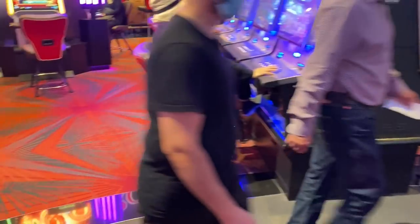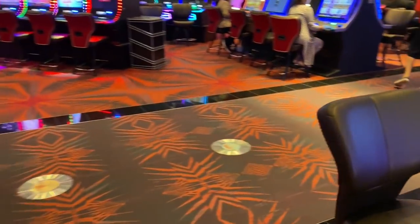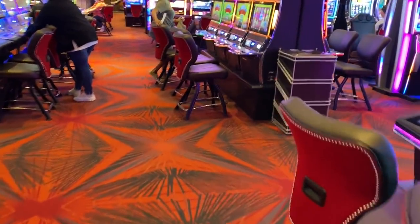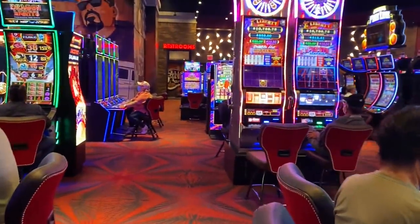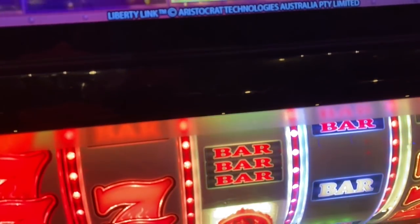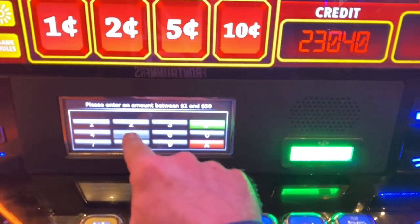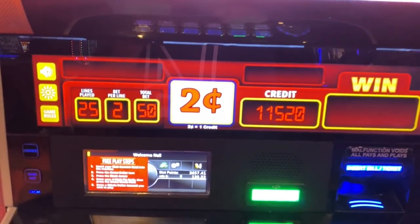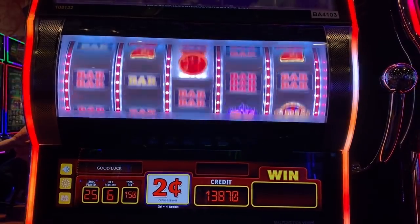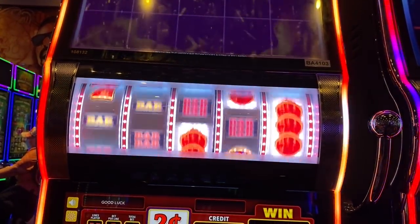I've got another $50 of free play. Let's turn it into a couple hundred bucks and we'll have made all my money back from free play. I like Liberty Link — it's got potential and I've had pretty good runs on it in the past. Let's plug in that last $50 and do $3.00 spins. We need six balls — you can see they transfer up there and it becomes like a hold and spin bonus for three spins.